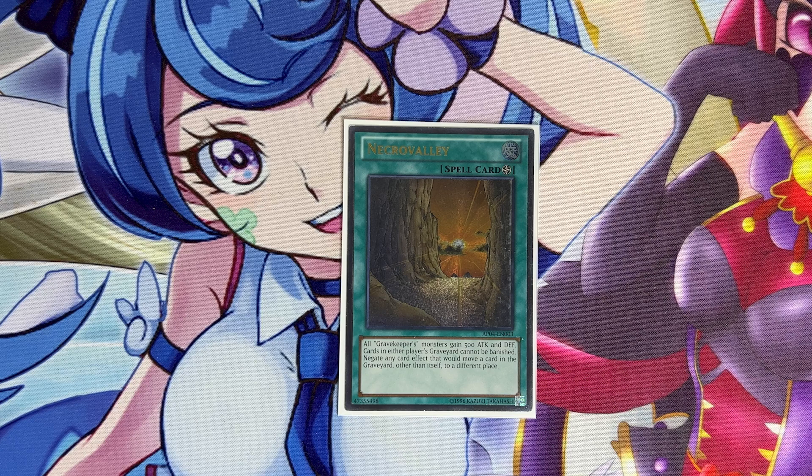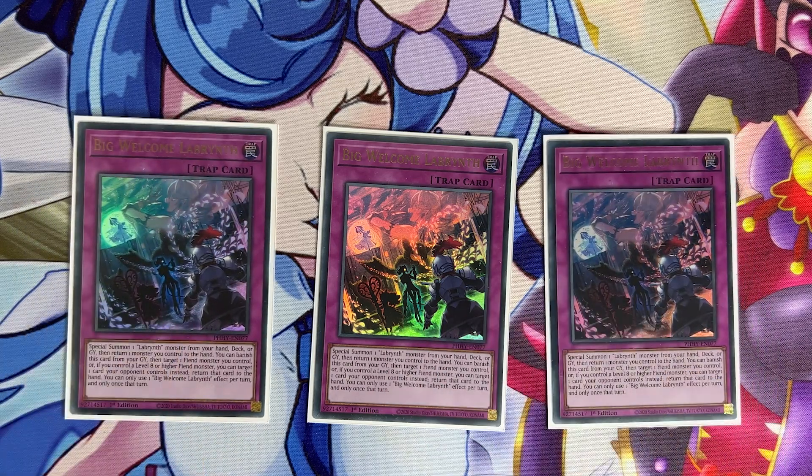Now let's move on to the trap cards. Starting with the new card from Photon Hypernova — three copies of Big Welcome Labyrinth. This card fixes a lot of the deck's issues because not only does it add three more starters to get a monster, it also has disruption effects. On activation, you can special summon a labyrinth monster from your hand, deck, or graveyard and then return a monster you control to the hand. When you summon Lady Labyrinth and return it, Lady Labyrinth can summon herself again because you activated the trap this turn — so it's like getting one free from the deck. It also has a graveyard effect to return a card your opponent controls to the hand, making it both a starter and disruption.